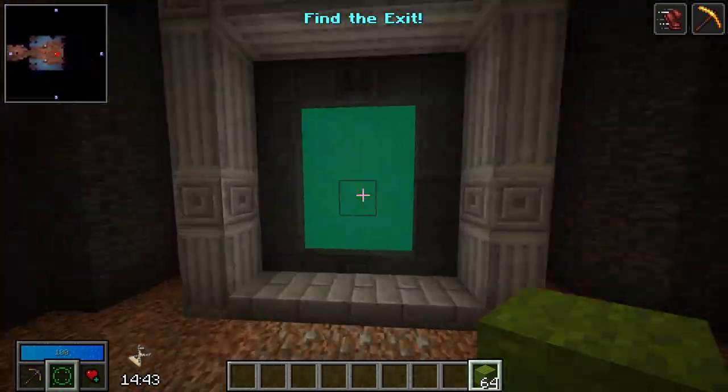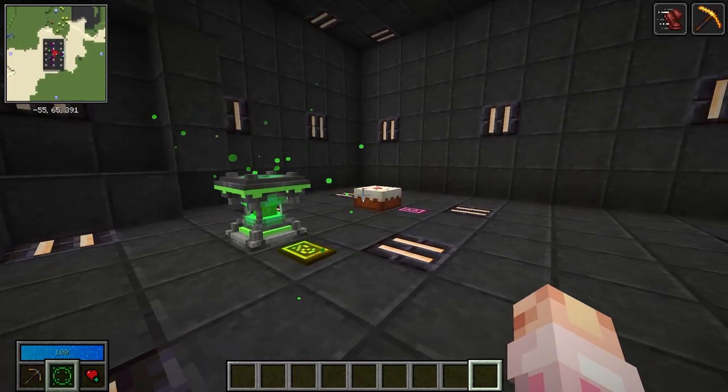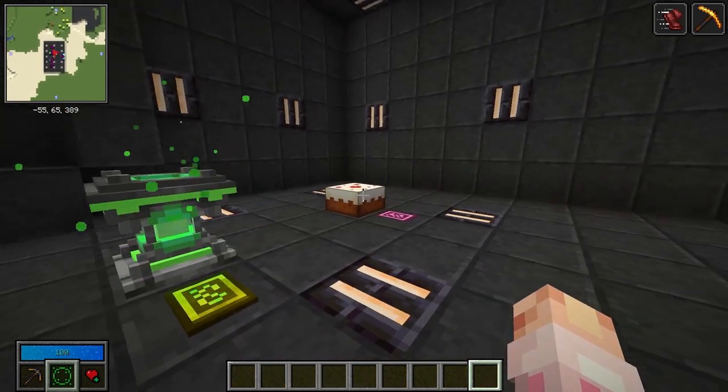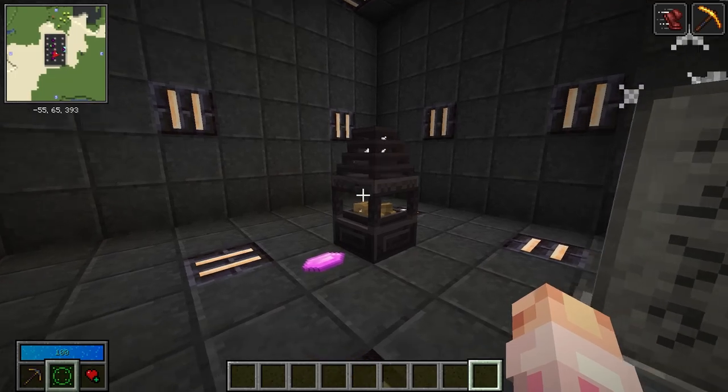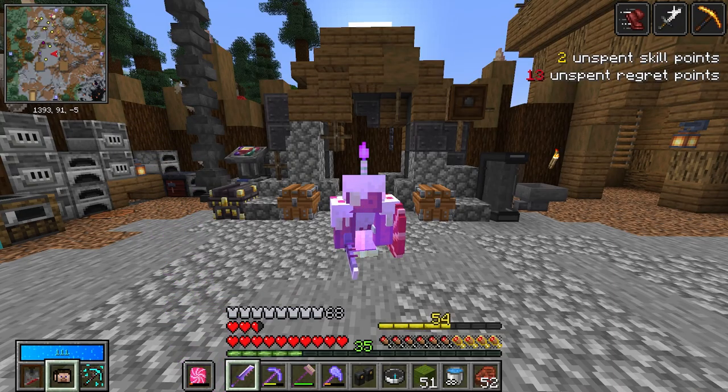Then you are home free. Travel through the portal, and you can see we have our monolith crate. For our next three vaults, I'm going to show these off in survival, since they require a little more tact and skill than simply running around looking for monoliths.